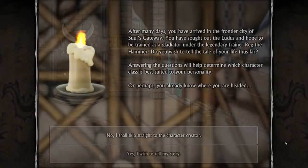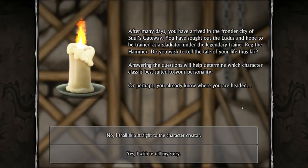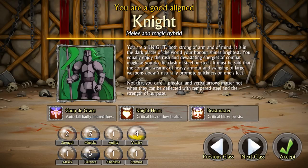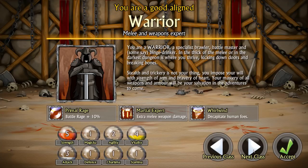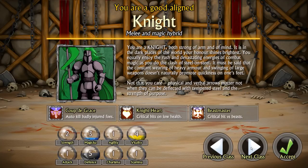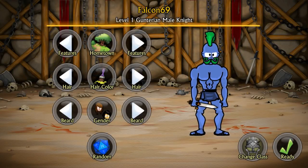After many days, you have arrived at the frontier city of Sewell's Gateway. You have sought out the Luttis and hope to be trained as a gladiator under legendary trainer Reg the Hammer. I'm going to skip all that and make my own character. We have a priest, knight - melee and magic, warrior, wizard, and a rogue. Let's do a knight - melee and a little bit of magic. It'll probably be the closest thing to a Crusader-type class, and I like Crusaders.